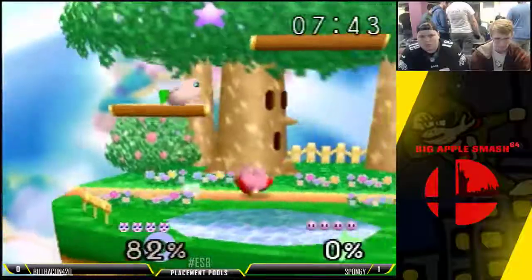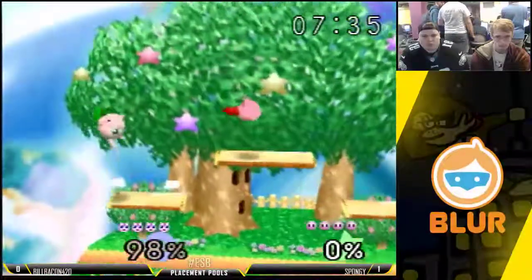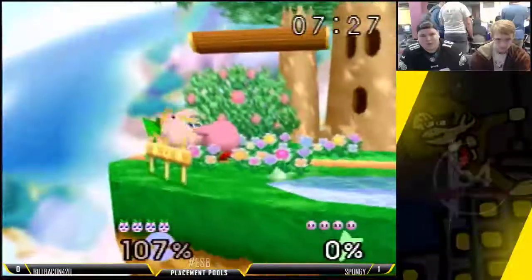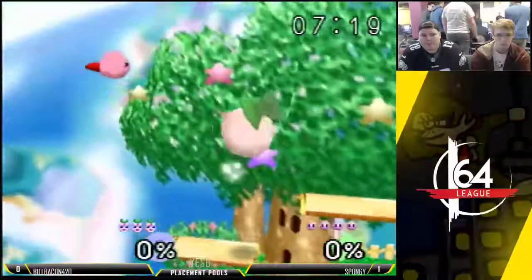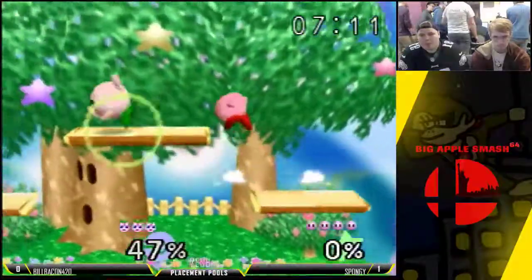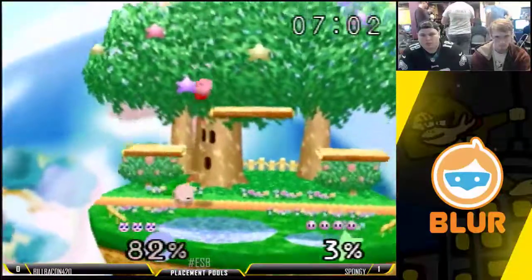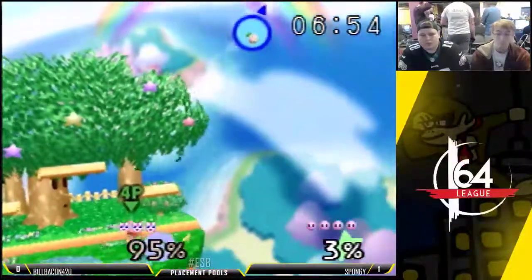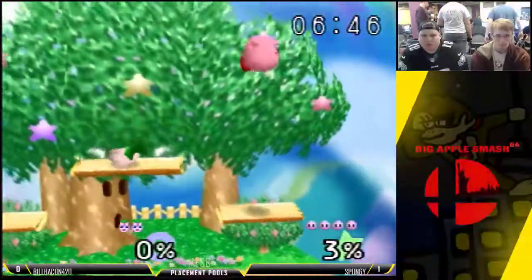Oh man, Spongy's got the vertical combo going. He saves the power of Kirby drills. There's definitely a lot of risky pound from Bill — he's definitely a bit of a gambler-type player, throwing stuff out just to see if it works. Spongy's getting the vertical combos going again. Only three percent on Spongy here — let's see if Bill can get something going.